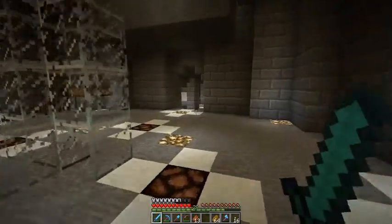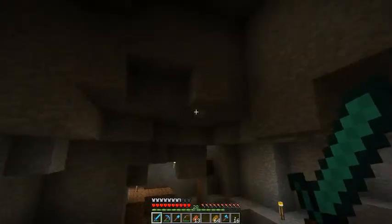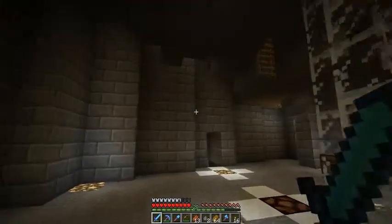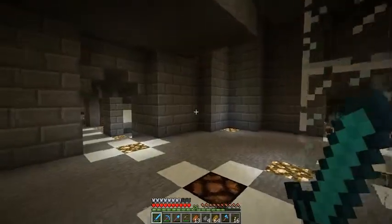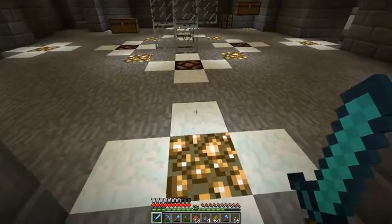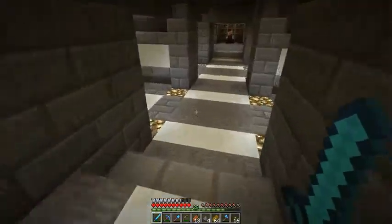Hello everyone, thanks for joining me. Today I'm going to be working on a minecart station that will link up to the wheat farm and the skeleton spawner. I'm also possibly going to work on making this area look a little nicer — maybe continuing the wood and stone brick pattern on the ceiling, leaving some open, and deciding on the floor, though I might just try a couple different styles.